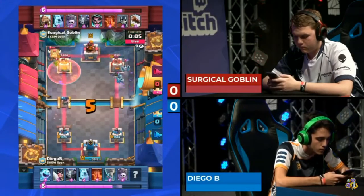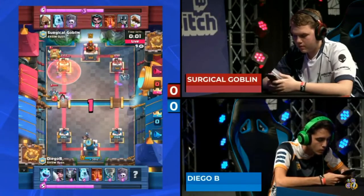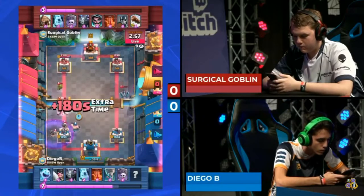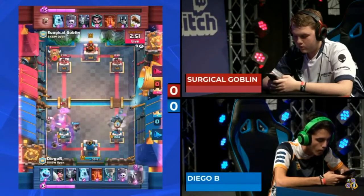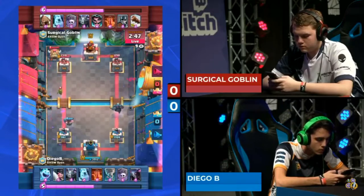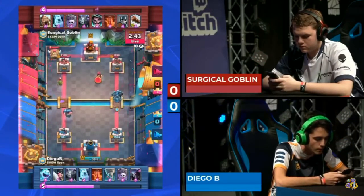The skeletons aren't going to get very much, just a little bit of chip here and there. Here comes a graveyard from Surgical Goblin — the executioner not getting much value. An ice golem comes down as well. Skeletons are not hitting the tower. We have to go back to when the electro wizard activated the king tower — it kept this tower almost completely untouched from that graveyard.